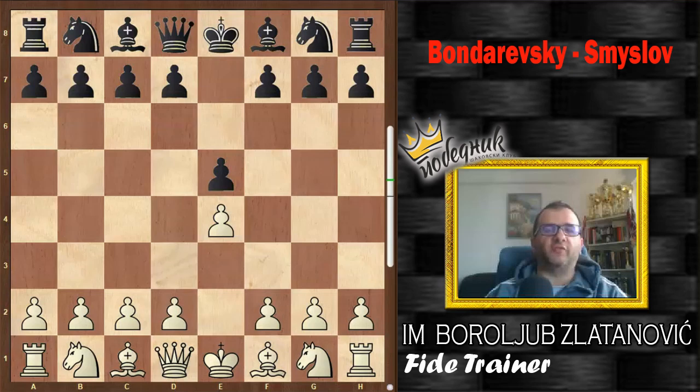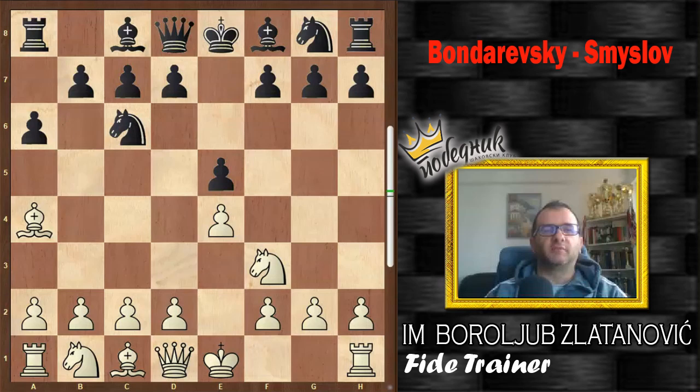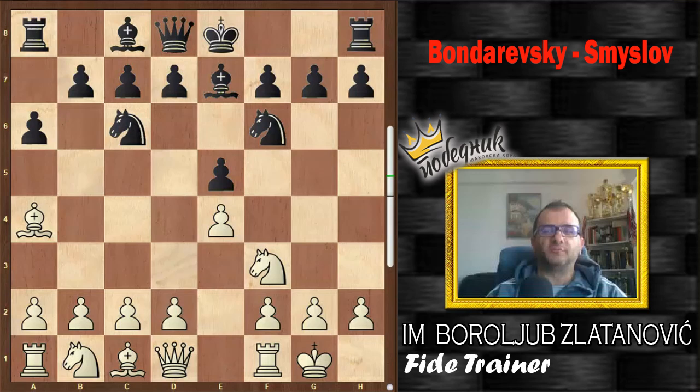Ruy Lopez was the chosen opening, and after e4, e5, Nf3, Nc6, Bb5, a6, the bishop moves back, Nf6, castling, and Be7.